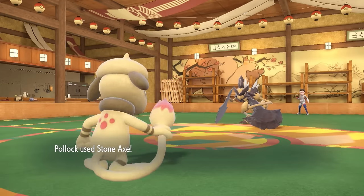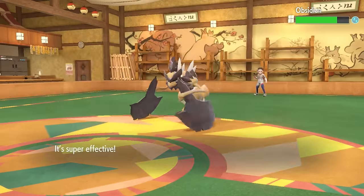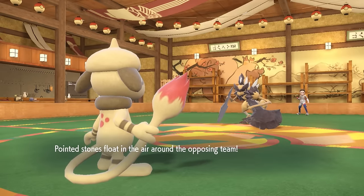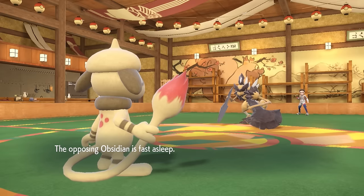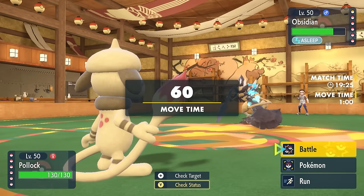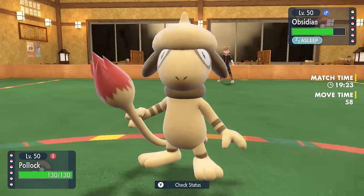Essentially, this Smeargle is a hazards machine. I have Stone Axe, which is Cleaver's signature move, so not only using it on him but actually getting a super effective hit and setting up the Stealth Rock — that's what we're here for. I'm able to set up the Stealth Rock while that dude over there is just taking a nice little nap.